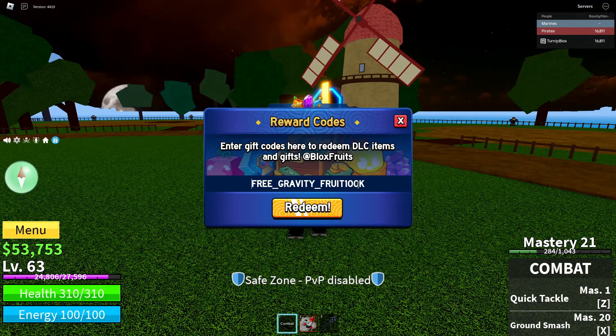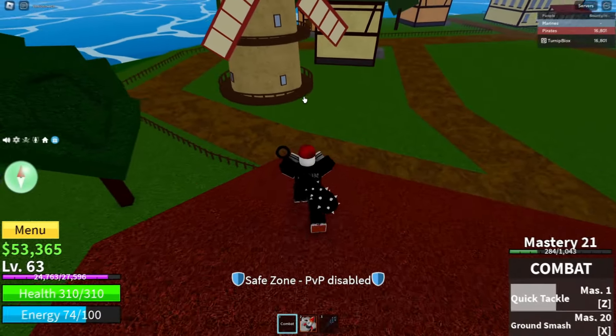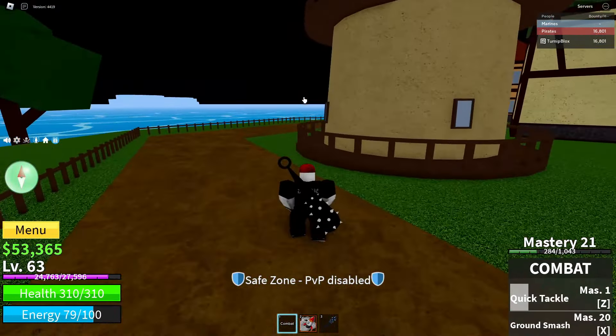Do not — I repeat — do not put an underscore in between FRUIT and 100K. Make sure 100 is spelled in numbers, not letters, and make sure to capitalize the K at the end. Once you guys have spelled it exactly like this, be sure to click the big orange Redeem button, and then you will get your permanent Gravity Fruit.